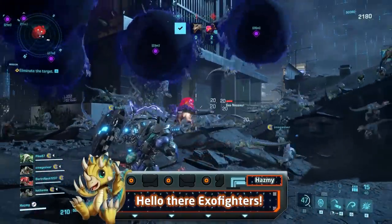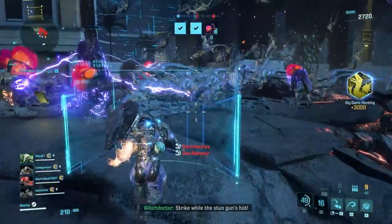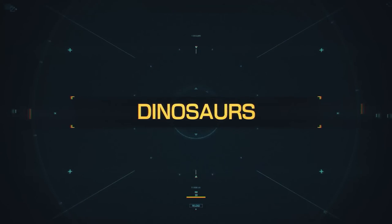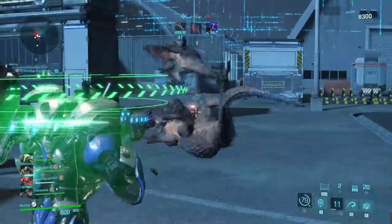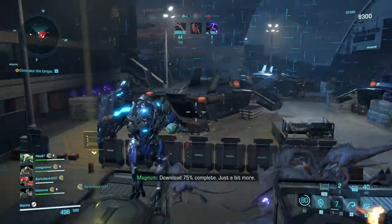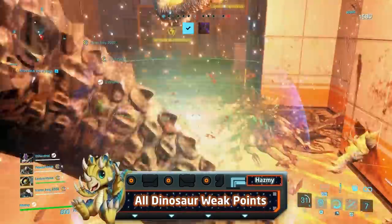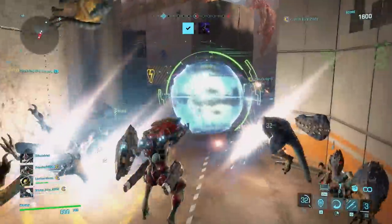Hello there Exo Fighters, it's Az here and today we're taking a short break from the Exosuit guides and focusing a little bit more on the opposite aspect of Exoprimal: the dinosaurs. There are lots of dinos in the game from the smallest hordes to the largest super bosses, all carrying amazing designs very much like the beasts from Monster Hunter games, with strengths and weaknesses. In this video we'll go through all the important dinosaurs and talk specifically about their weak spots and how to tackle them.